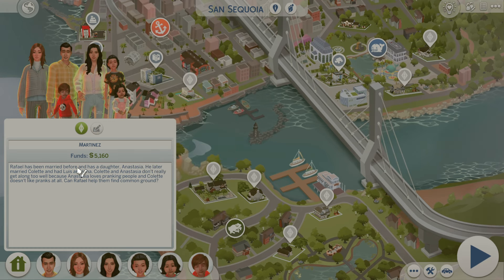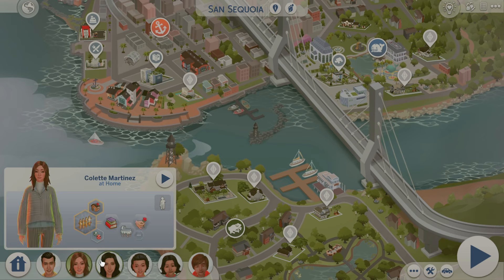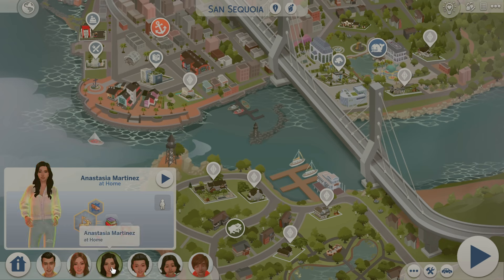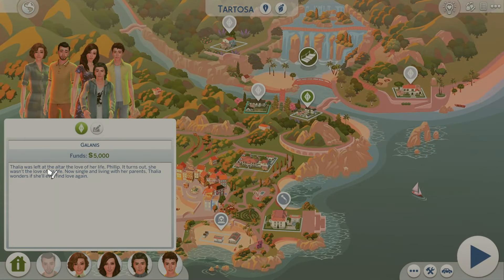Can Rafael help Anastasia and Colette find common ground? I think that would be fun to play out and see if their relationship gets better or keeps clashing. Then there's another family: Talia was left at the altar by the love of her life Philip. It turns out she wasn't the love of his life. Now single and living with her parents, Talia wonders if she'll ever find love again. Turn off your neighborhood stories — so many animals!